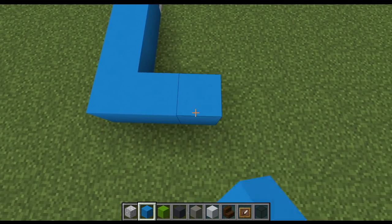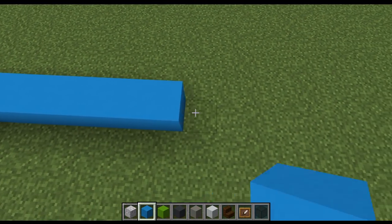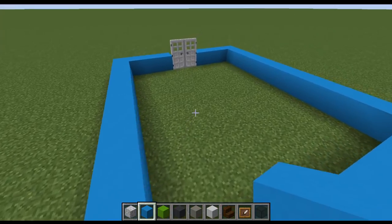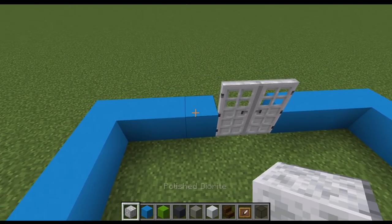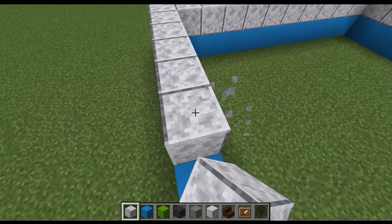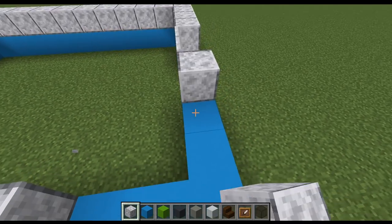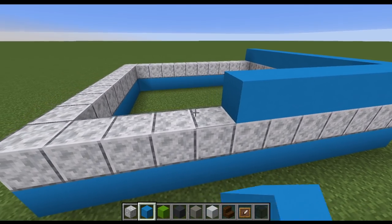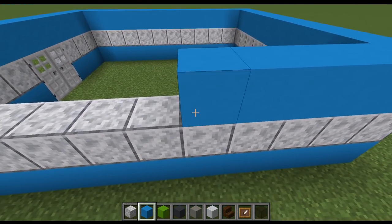Extend a further one so it's not too small inside, then go 10 backwards from there on each side and connect the two corners. That's the border of our room. Next, go over that entire layer in polished diorite — that'll be the walls starting to build up. Then the next layer is light blue concrete over the polished diorite, giving a stripy blue wall which is most of the interior walling pattern.